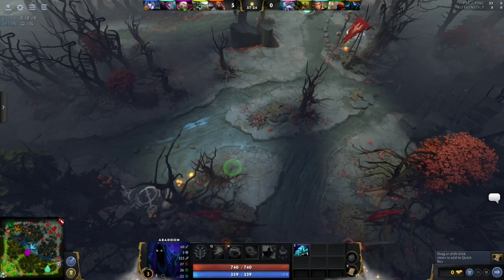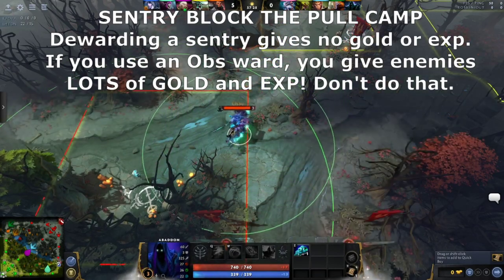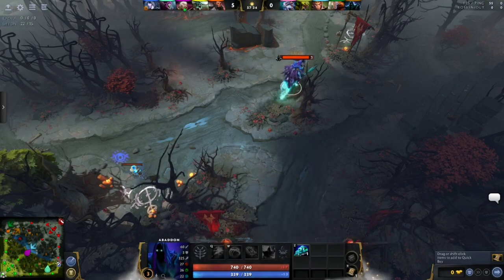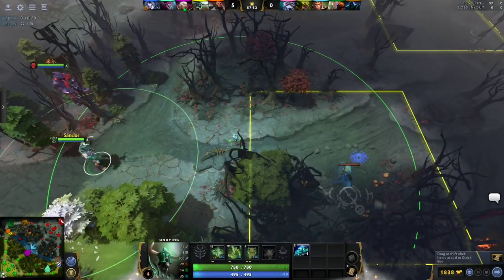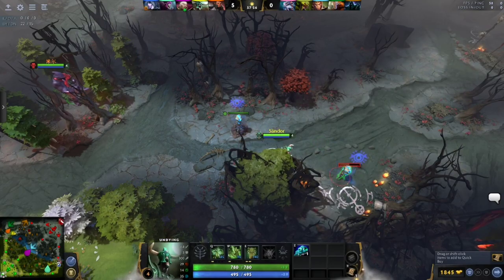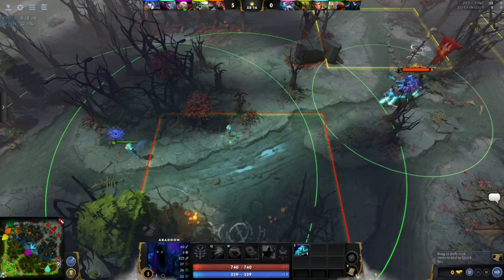To counter this, some support players may choose to use a sentry to block the enemy pull camp at the beginning of the game. In response, the enemy support might want to buy a sentry of their own to counter your sentry. Sentry battles can become quite fierce.